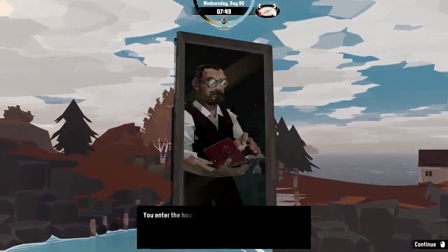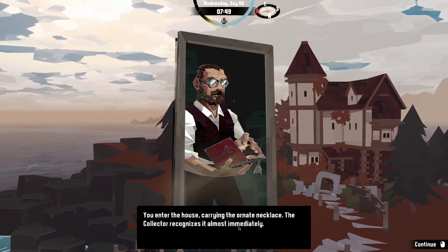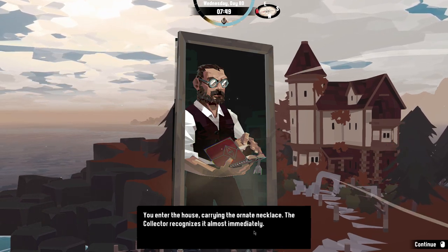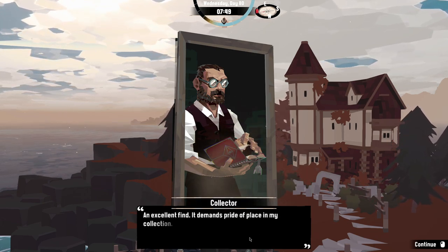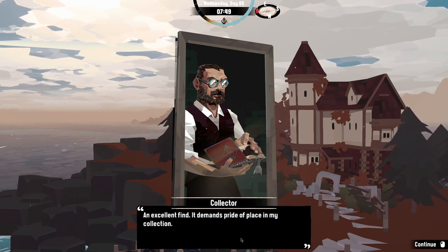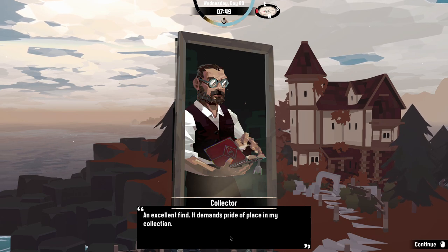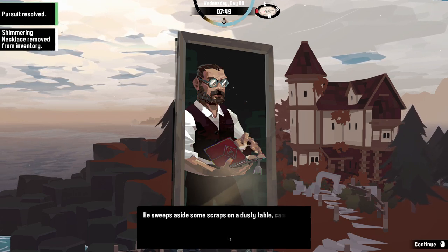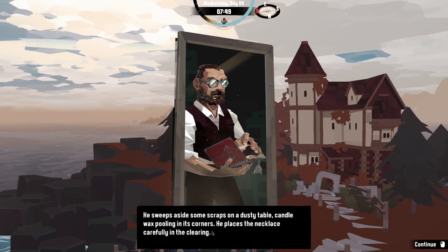The player recalls that the traveling merchant wanted certain fish caught and notes one is in Gale Cliffs. They then enter a house carrying an ornate necklace, and a collector recognizes it almost immediately — calling it an excellent find that demands pride of place in his collection. The player receives an achievement for delivering the necklace.